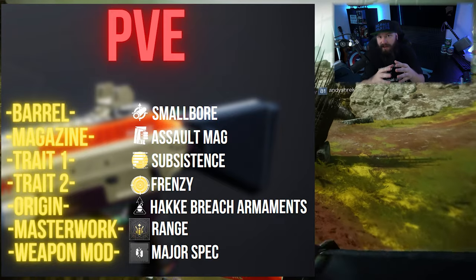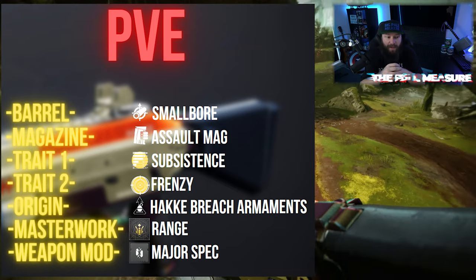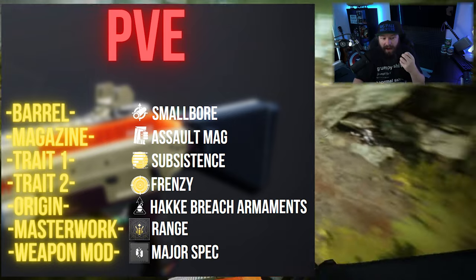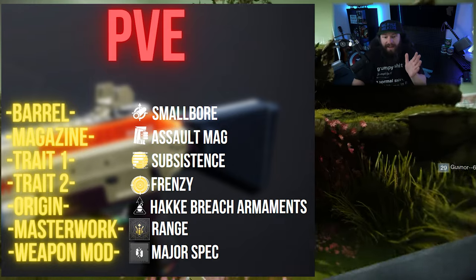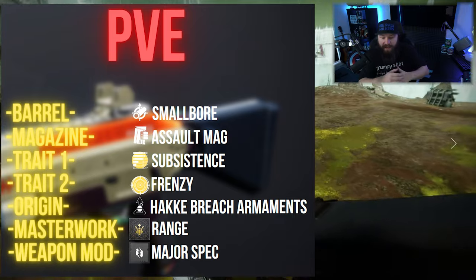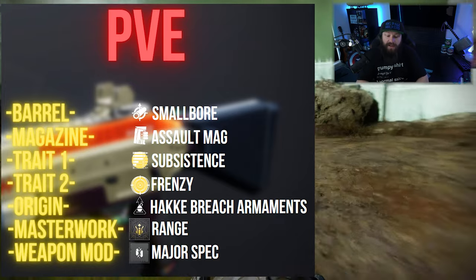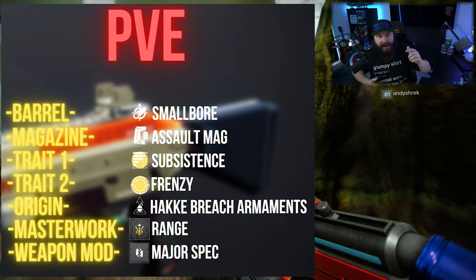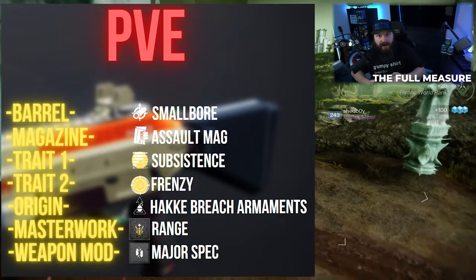Now on the PvE side, a lot of things stay the same. Barrel and magazine remain the same as PvP — Small Bore for stability and range, Assault Mag for fast follow-up shots. In trait one we take Subsistence: when you defeat an enemy, it reloads a portion of your magazine from reserves. This works really well with the shotgun because every time you kill something — generally one shot — you get a bullet back, so six shells can carry you through an entire group of enemies without reloading.